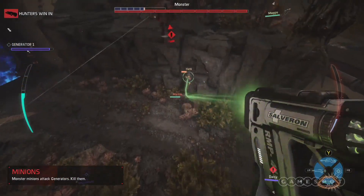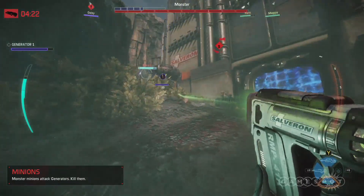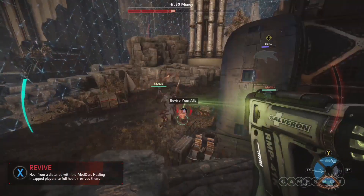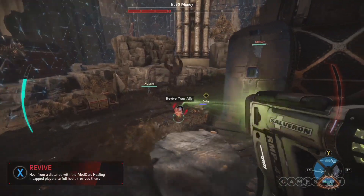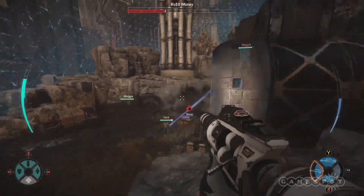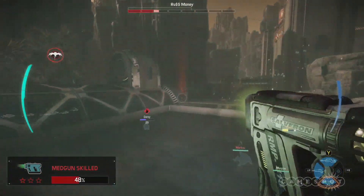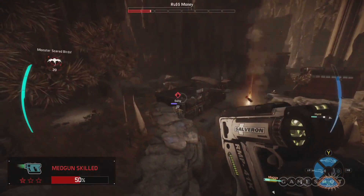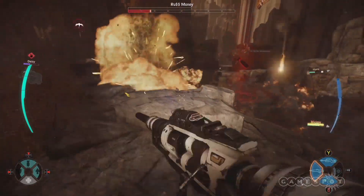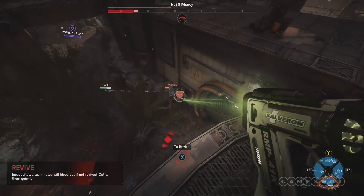Or if that person is getting torn apart and is clearly doomed, then maybe top off your other teammates and start planning your revive. Anyone can revive an in-capped player, but Val can use her med gun to do it from a distance. She can also use the heal burst to fuel a dramatically faster revive, but this requires you to be near the injured person, which also means you're near the monster — which is no good. Better to use your med gun to stay out of harm's way as long as you can.